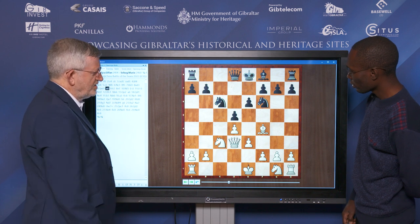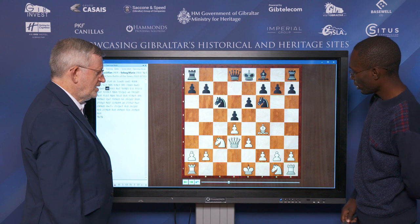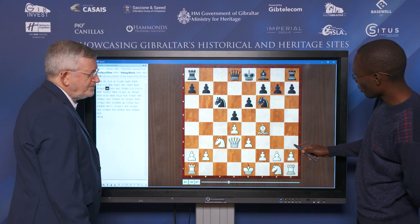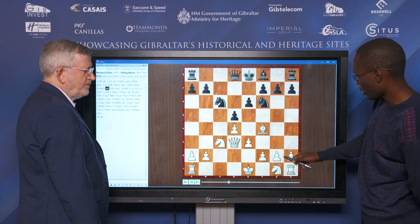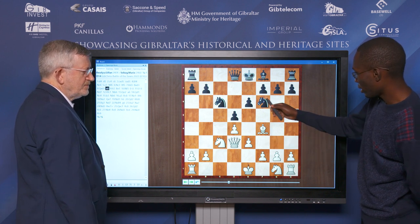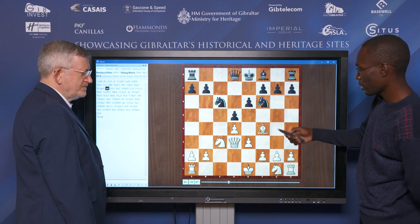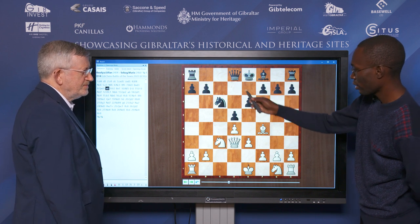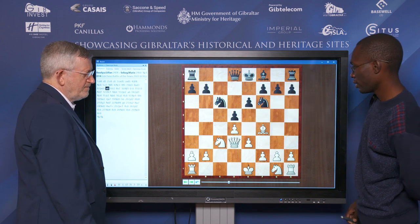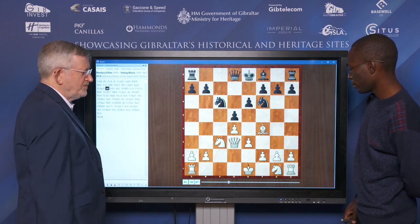And you played H3. Yes, this move was played to prevent Knight H5, because now when I play something like Knight F3 and Knight H5, my Bishop comes out and Black can try to create some play. The Bishop can secure the dark squares and help to attack here. It's an important piece for you — so you want to preserve the Bishop.